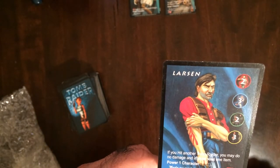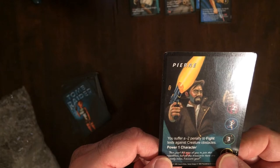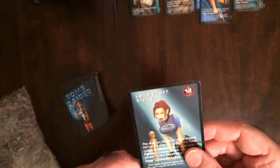Larson — more character cards. I do not have that one, that's kind of cool. Duplicate. Pierre. Lara Croft Victor — looks like an upgrade for Lara.